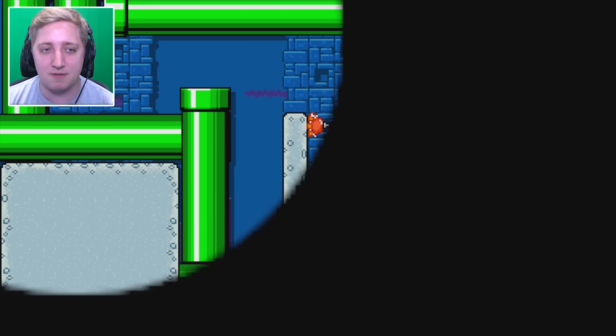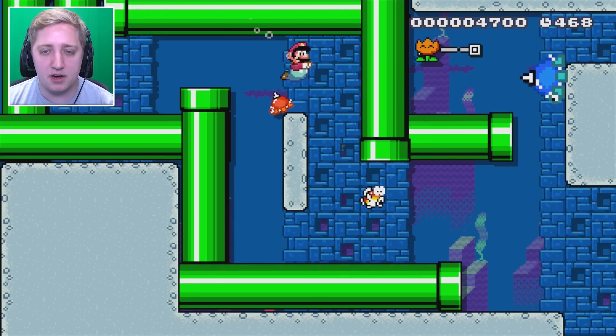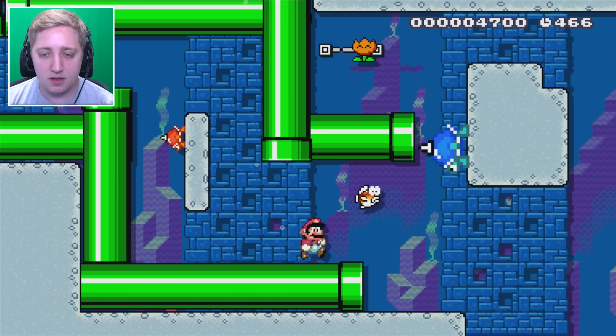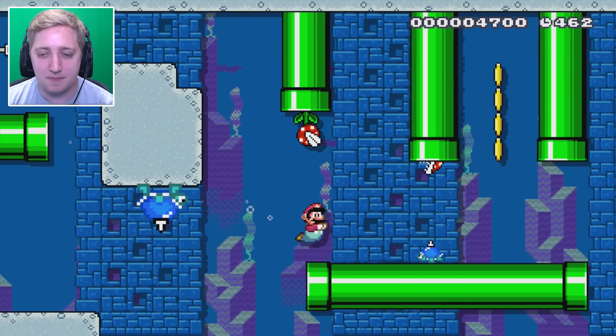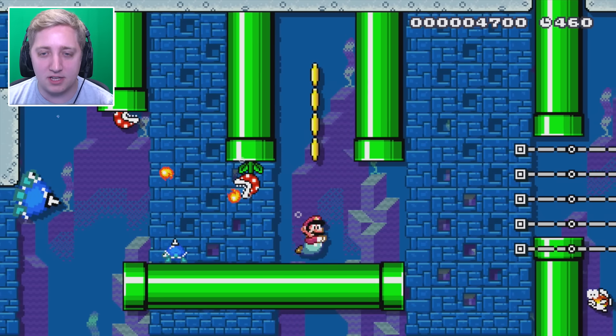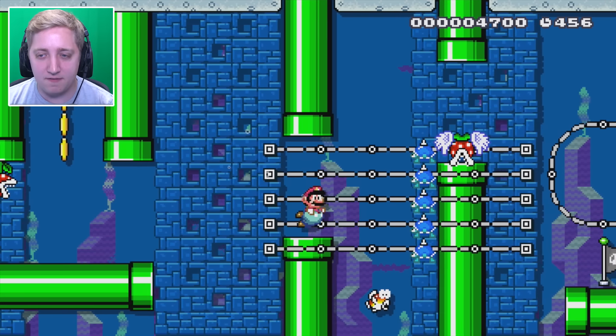Obviously there weren't flags in the original games, but I'm quite liking this one already. I'm going to go over the top with you. Walk along the bottom. Almost got a spike in the face. There you go — look at the skills! Ducking and diving and weaving through everything.